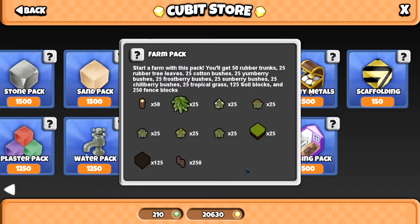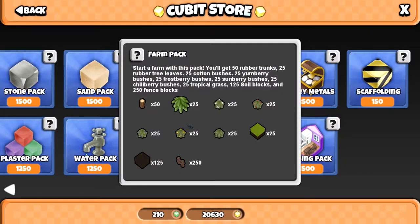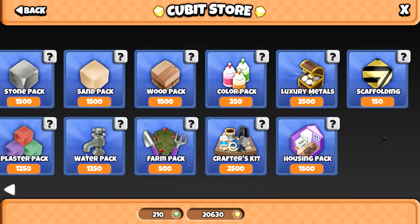The farm pack is pretty good if you're setting up a farm. The soil and the fences - you get loads of them. I actually bought a few of these last night to finish off my farms. You're only getting 50 rubber trees and then 25 of each bush. But if you look back at the old prices, that is super cheap for 500 cubits. Bushes were 20 to 25 cubits each before, so you're definitely saving money there. You can go and pick these yourselves but that's a lot of wood and materials for the fences, and the soil is a little painstaking to get.